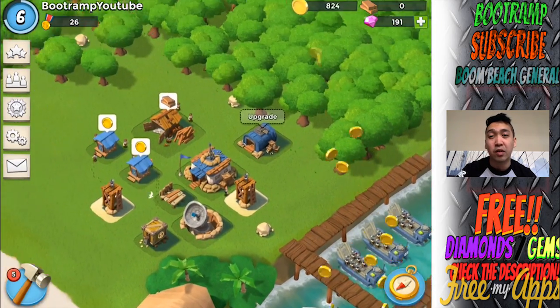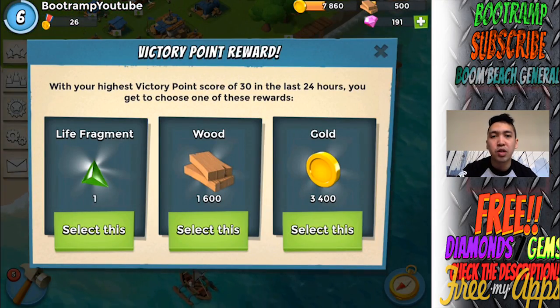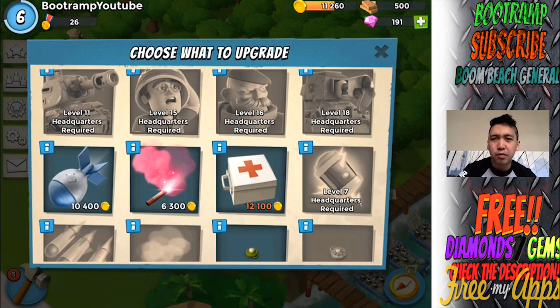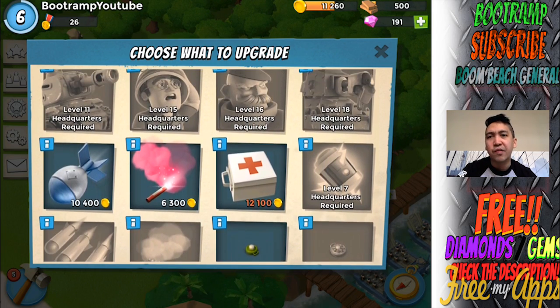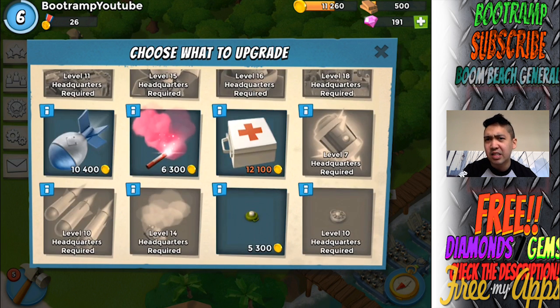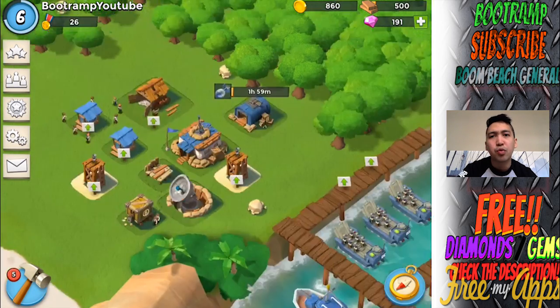I'm guessing the higher your Raider level, the more spawns you get. We're also gonna be taking the VP reward — that's the Victory Points reward — and I'm gonna be taking the gold because I'm thinking of upgrading something right now. I've been thinking maybe I should be upgrading heavy, but I'm gonna be picking the artillery shells on this video because artillery shells are really awesome at the start of the game. I can pretty much take down any defensive buildings on low levels, so I'm picking artillery shells instead of heavies. That's 10,400 gold in two hours to upgrade.